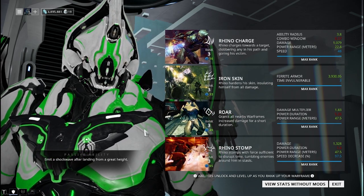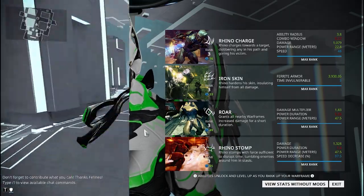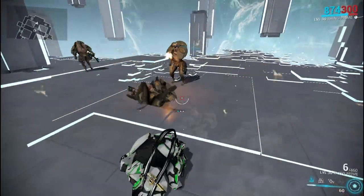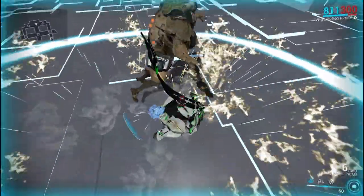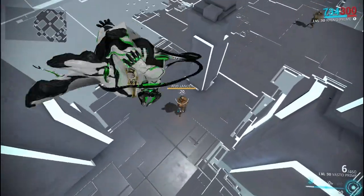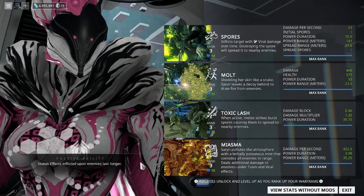For Rhino and Rhino Prime, they kind of just implemented Heavy Impact as his passive ability. After landing from a really high jump, it sends out a shockwave that knocks nearby enemies off their feet. It's basically already a mod, but it's not a bad passive — he's such a thick frame it makes sense that when he falls down he shakes the whole earth.